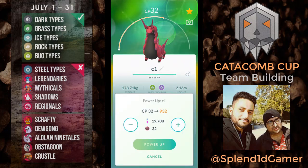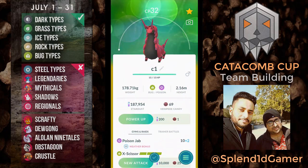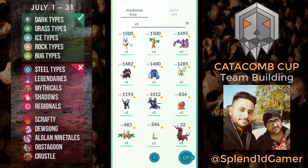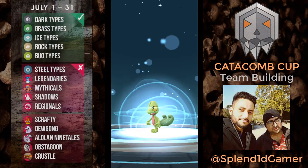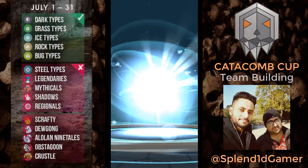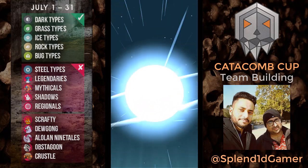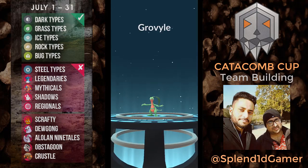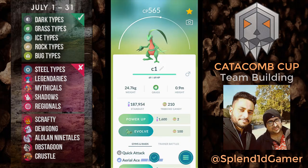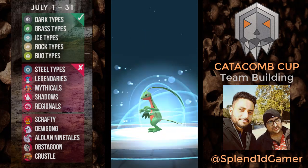Scolipede costs 58,000 to 68,000 dust — this is okay even though we evolved it from 10 CP. Let's get Septile as well. Septile is looking good, similar to Shiftry but has its own advantages and disadvantages over Shiftry — I can definitely consider running Septile as well.